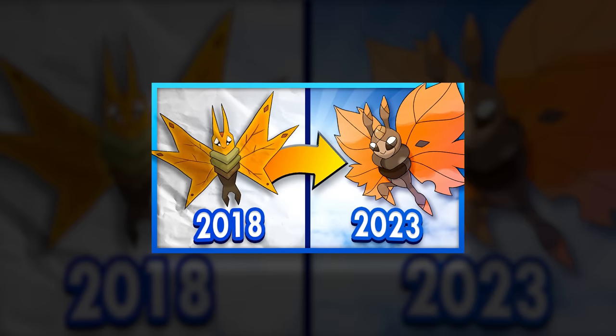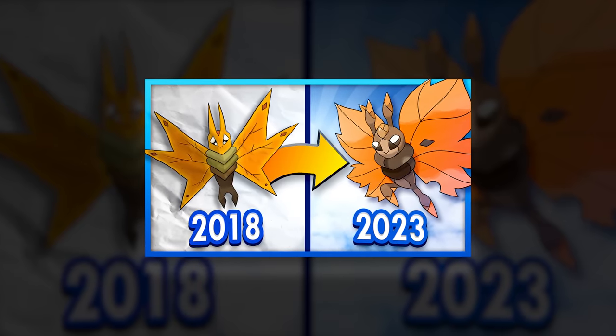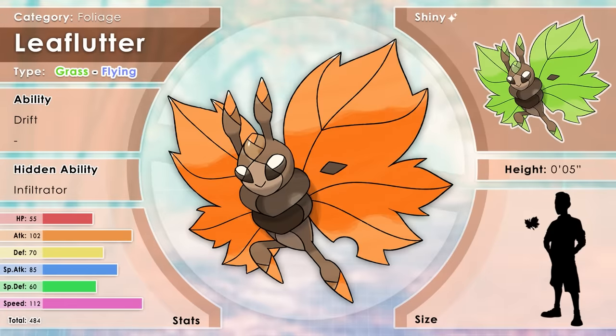Let's begin with what was technically the first Fakemon video of the year — kind of an awkward one to begin with, since it's a video where I redesigned a few of my old Fakemon from when I just started making Fakemon videos in 2018. Leaflutter, the Foliage Pokémon, a grass-flying type. Leaflutter flies where the wind takes them. They are carefree and conformed to their surroundings. Their wings change color depending on the season, and their gentle nature makes them perfect companions for novice trainers. When tired, Leaflutter will rest at the tip of a branch, blending into their environment.